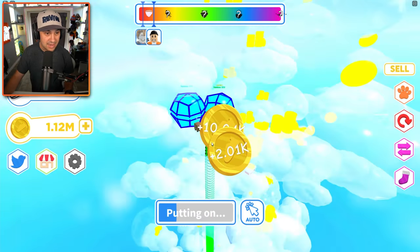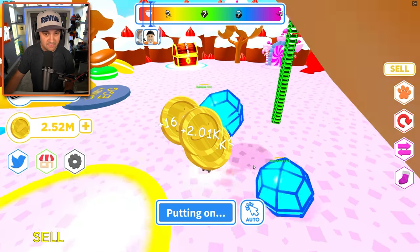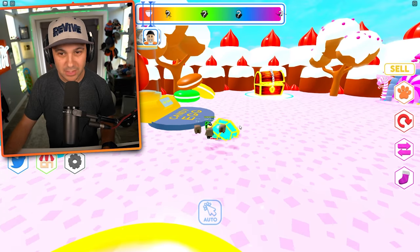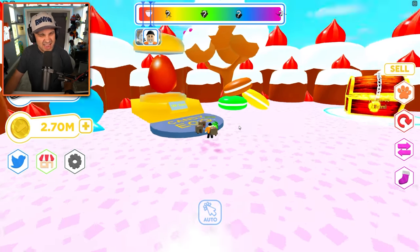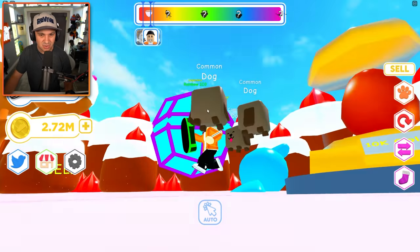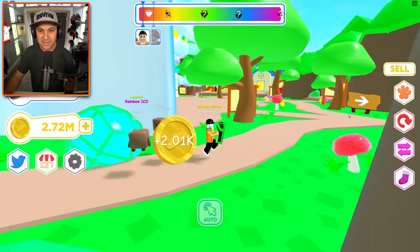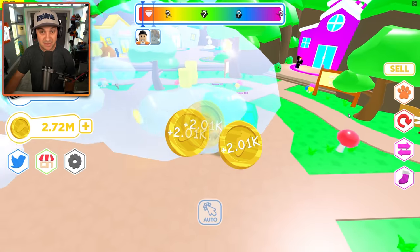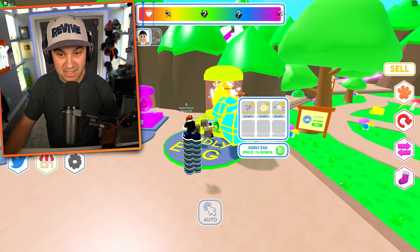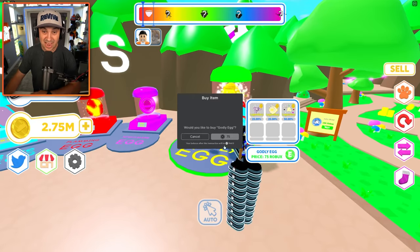We're already at a million coins — that's just stupid. What happens if I sell my shoes? 2.5 million! Should we get some better pets? I could just go to the next world and buy pets there, or get those super-secret pets if the portal opens again. I want to go back to the shop and buy better shoes. We've got legendary pets over here for 75 Robux each — I'm gonna roll.